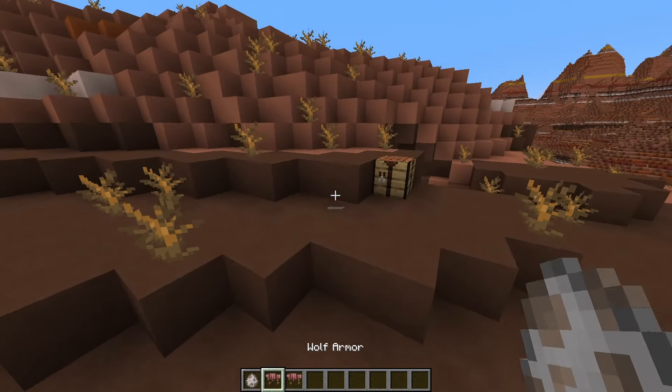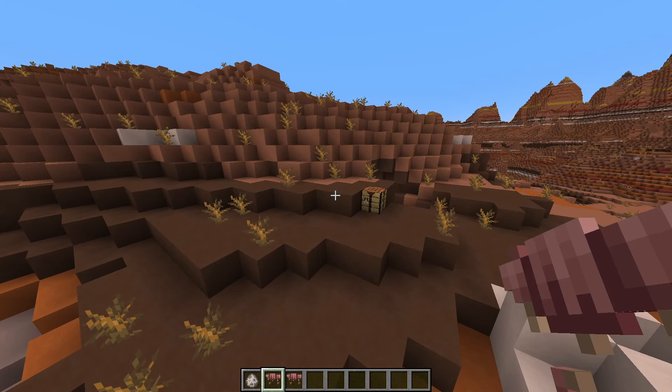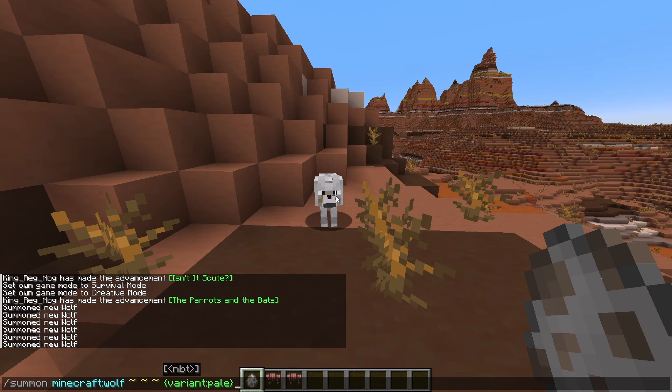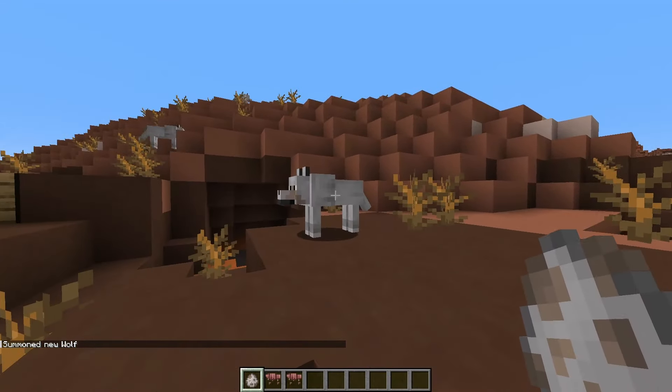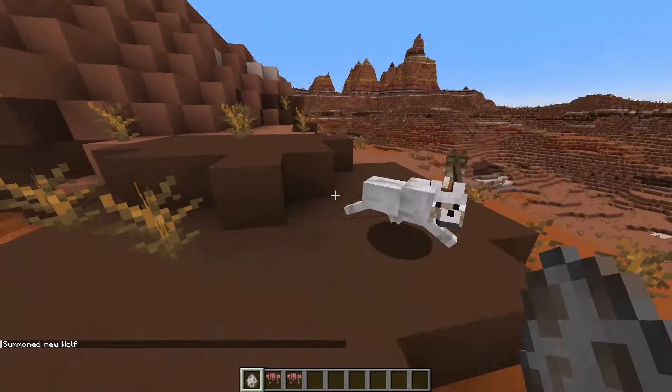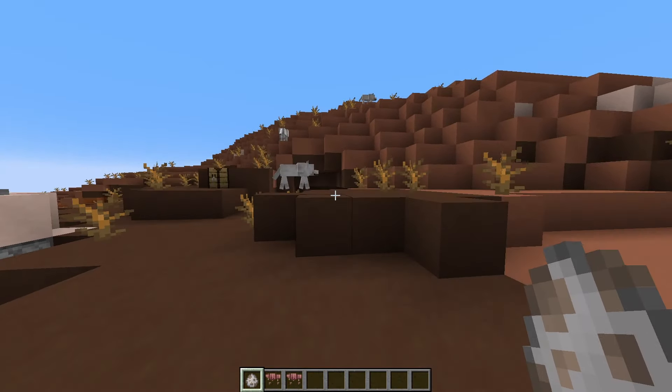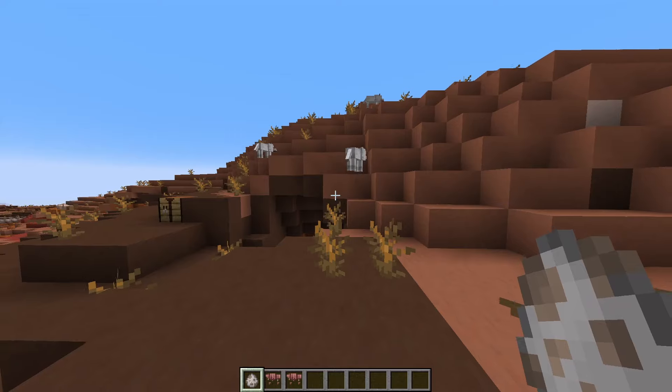Let's talk about wolves. I want to first talk about the wolf variants. To summon a wolf with a specific variant using commands, do slash summon, Minecraft wolf, your coordinates, curly brackets, variant, colon, and then the type. So 'pale' gives you the classic wolf type that everybody knows and loves — it's cute and cuddly and found in taiga biomes, which are very common. The woods wolf is going to actually be the most common and it spawns in the forest.